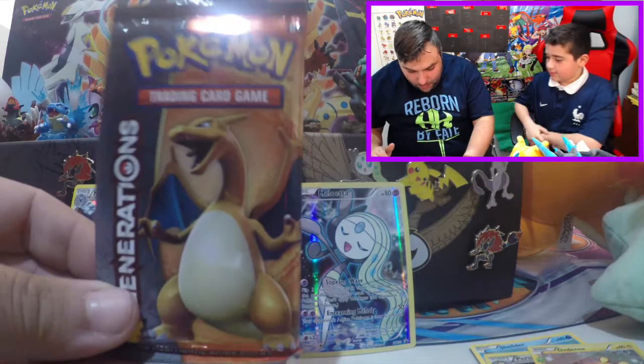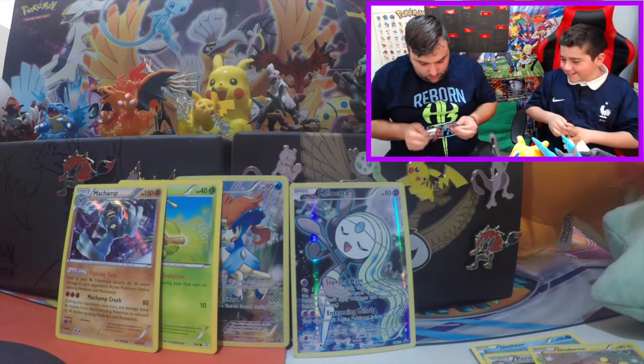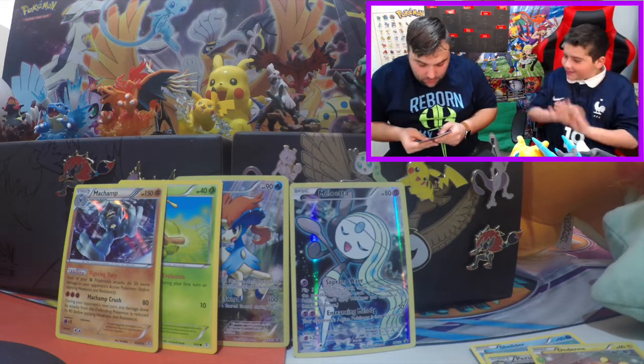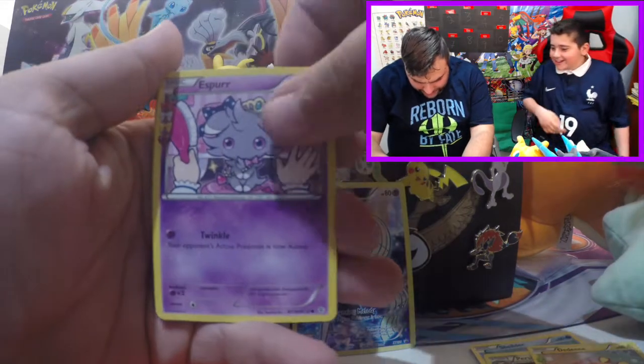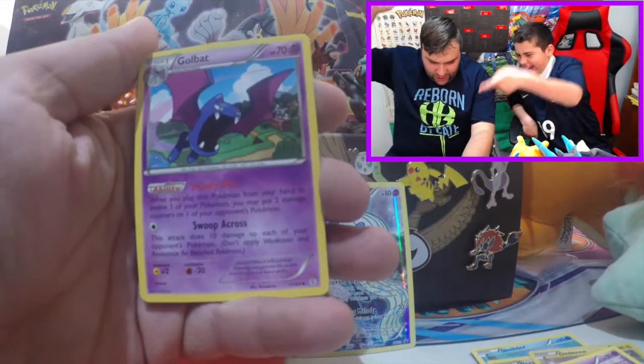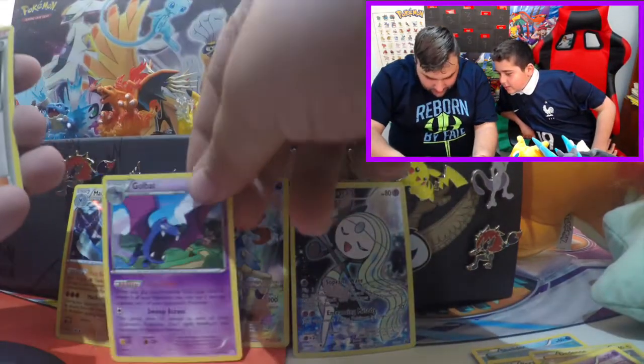Let's go with Lil' Man's main Pokemon: Charizard! Here we go. Espeon dressing up. Oh, there's another one — Golbat with Sneaky Bite ability. There we go, that's three.